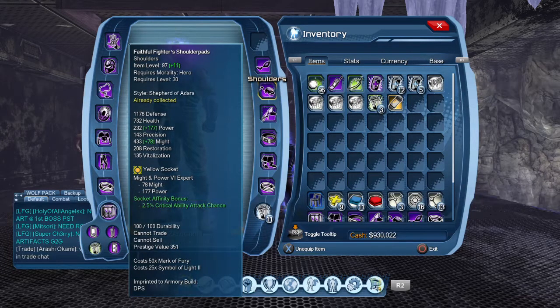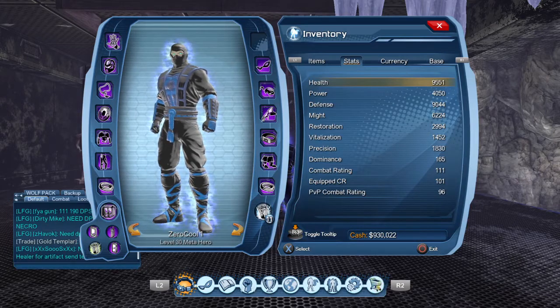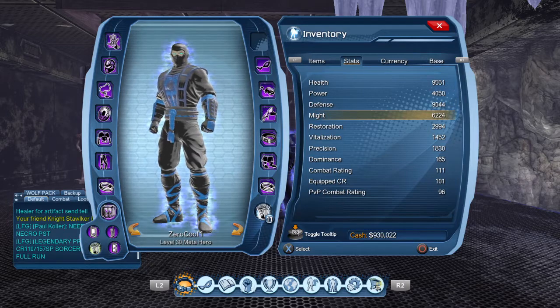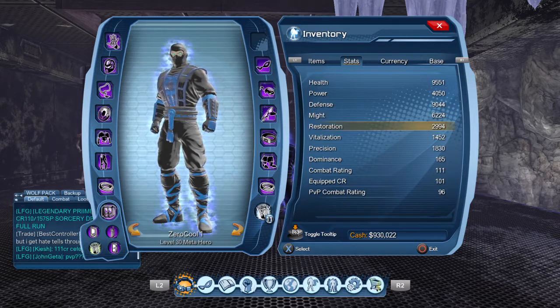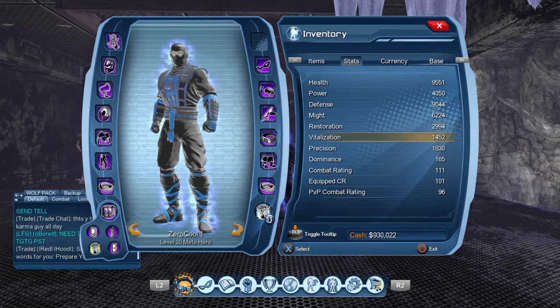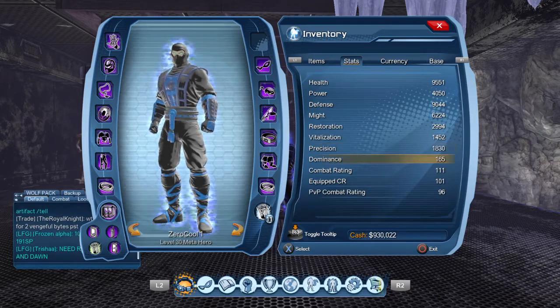I have Might and Power in my shoulders. So my base stats with no skill points set: my health is 9,551, power is 4,050, defense is 90-44, might is 62-24, resto is 2,994. Resto is not one I'm really worried about, neither is my bite. My precision is 1,830 and my dom is 165.